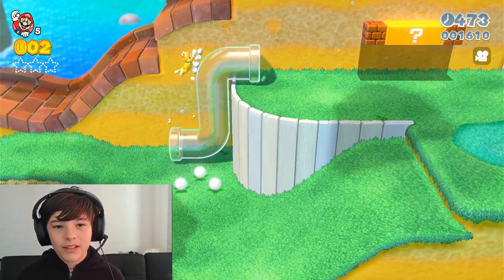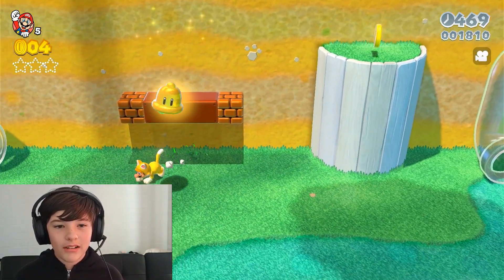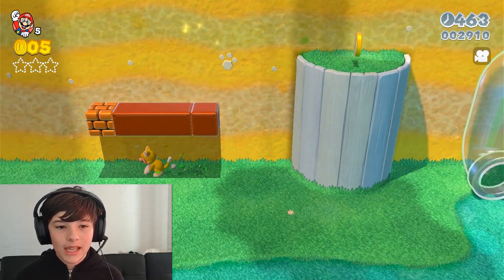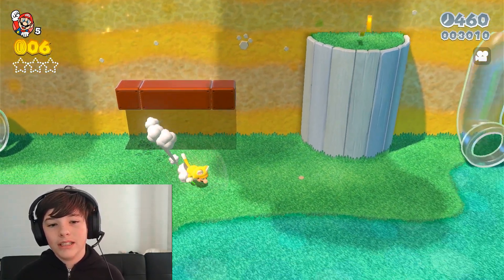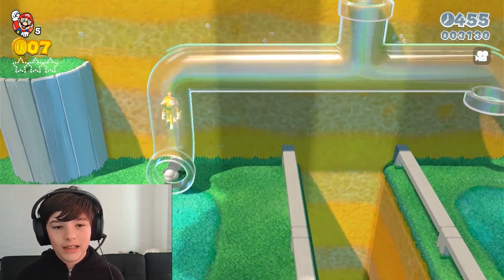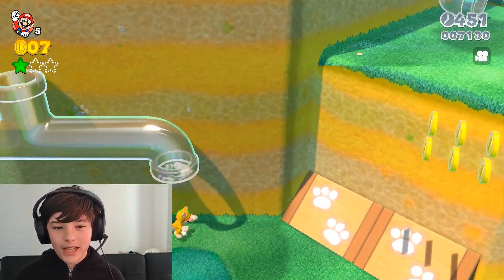Now there are secrets in this part — like there are different stars and also stamps. Stamps are what you need in the stars for the final world. And the first star is just right here. So simple for that.